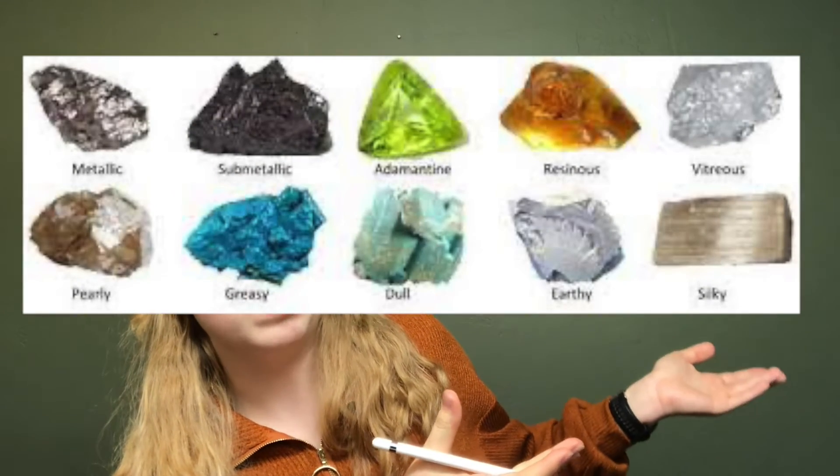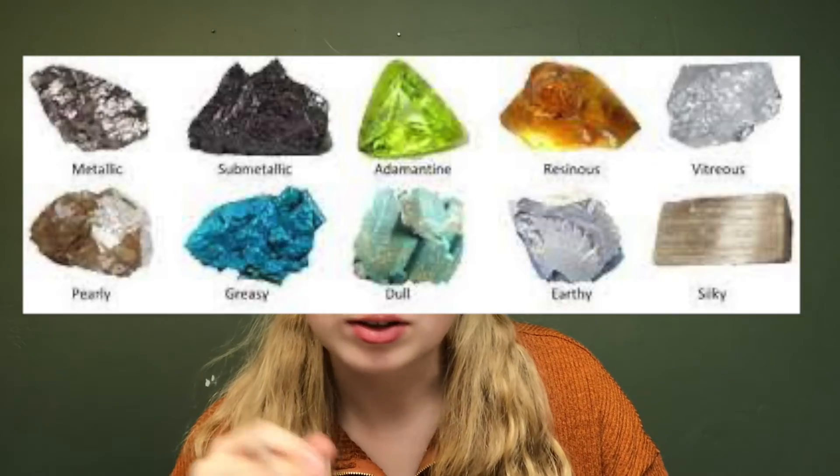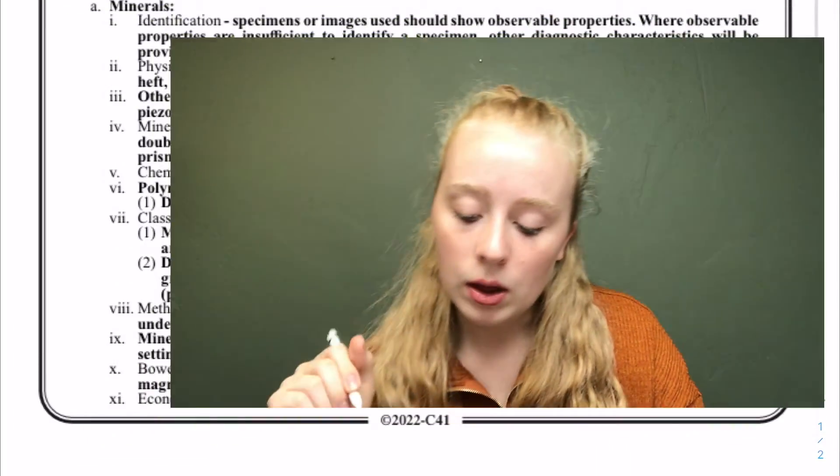Luster is basically the shininess of it. There are different lusters — there's adamantine, vitreous, and all sorts of others to know. You can put all this information in your rocks binder, like your Mohs hardness scale and your lusters — everything you'd need to know.